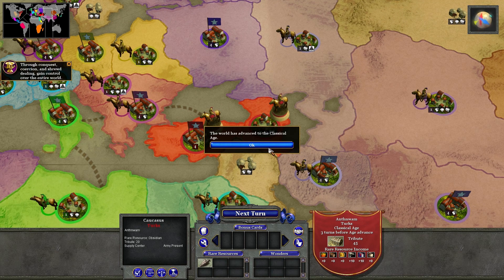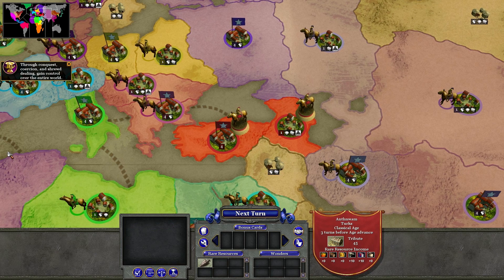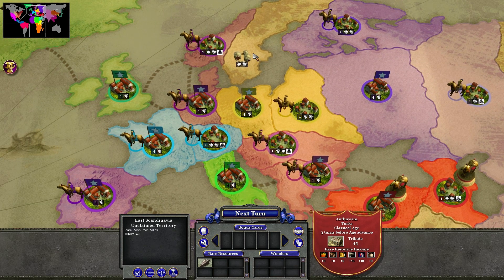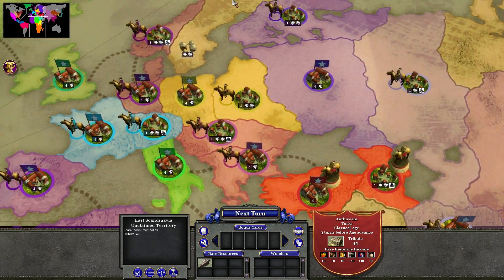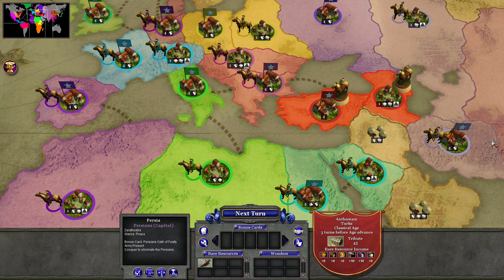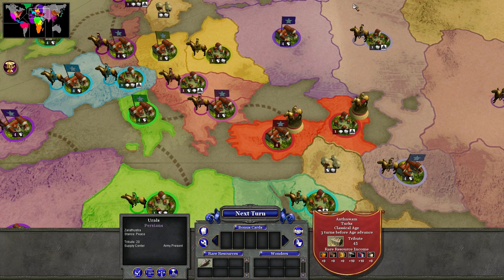We can see the world events of the classical age — it just marches on, three more turns until we go to another era, which I think might be the medieval era. The game doesn't actually last too long. In Europe, other than Sweden, all the territory has already been captured. We have some free territory down here we could take, and we could take Mesopotamia. After that, the only thing we could really do is expand and attack other people.